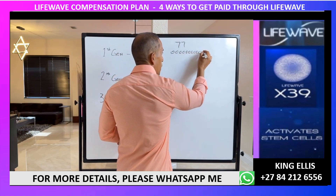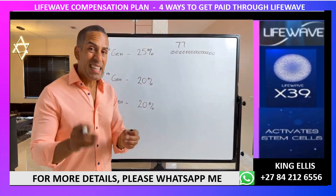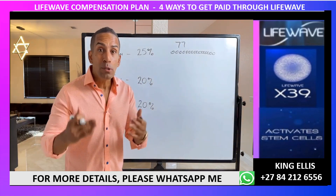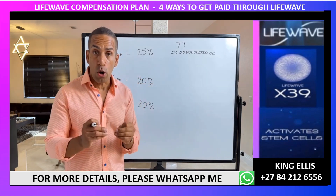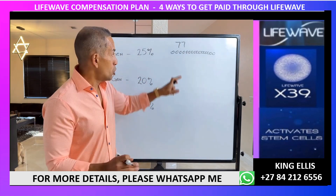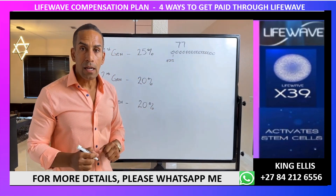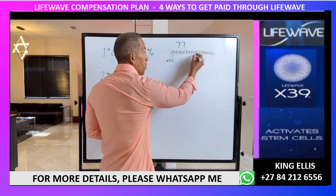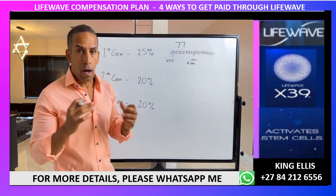In addition to everyone's volume helping us generate binary income up to $25,000 per week, for every single dollar our personally enrolled members earn on the binary, the company matches it and pays us 25% of it. So if one of our personals makes $100 that week, we just made $25 — the company pays it, it doesn't come out of the personal's earnings.